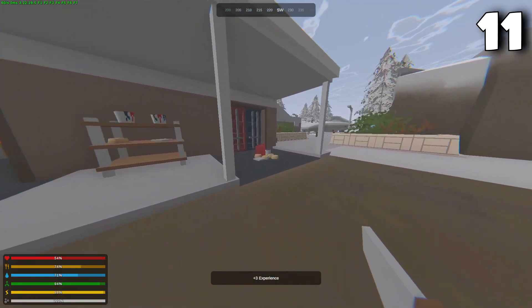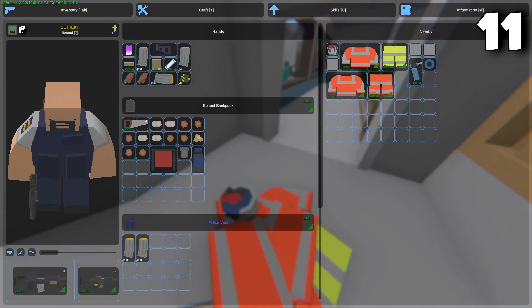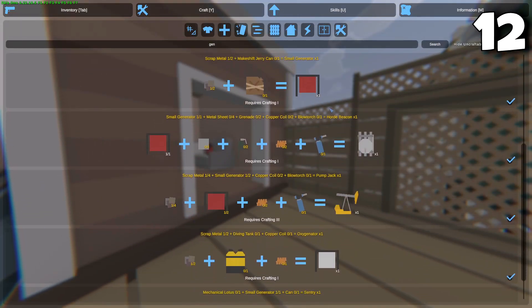Construction zombies can drop many important items such as blowtorches, jackhammers, wrenches, gas cans, generators, and many more crafting supplies. Generators are used to craft horde beacons and sentries.